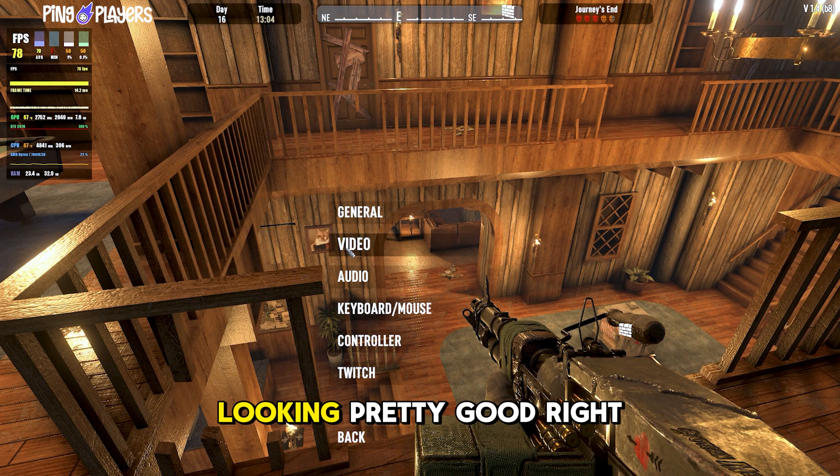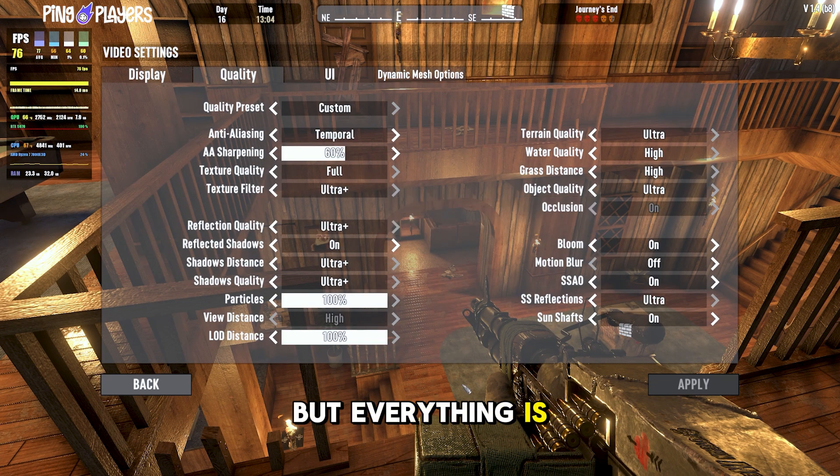As you can see, my game is looking pretty good right now, but everything is cranked at 76 FPS. A few big offenders: shadow quality takes up maybe double the amount of FPS that you would receive once you turn it off. Reflections are very big, mesh distance — which is how far things are rendering out when you're outside, especially around trees — and SS reflections as well.